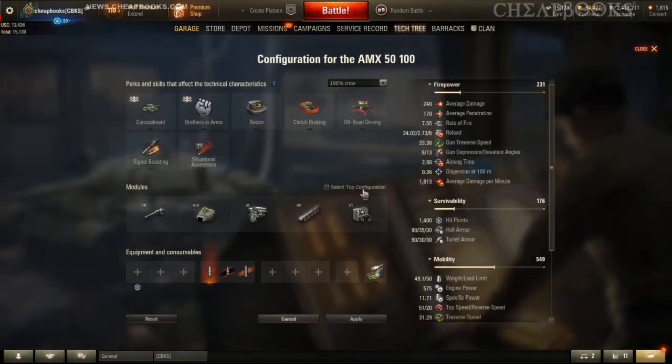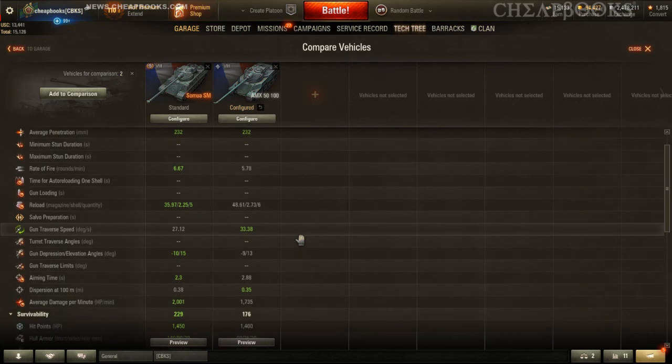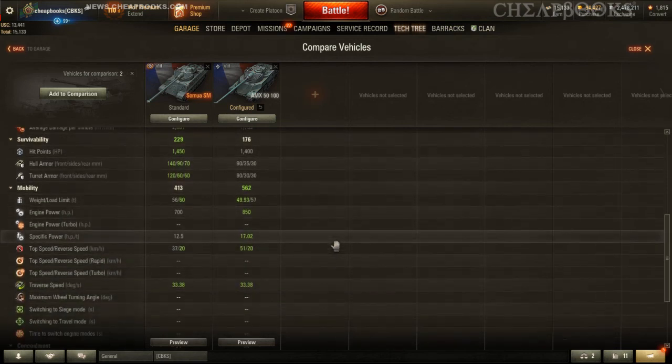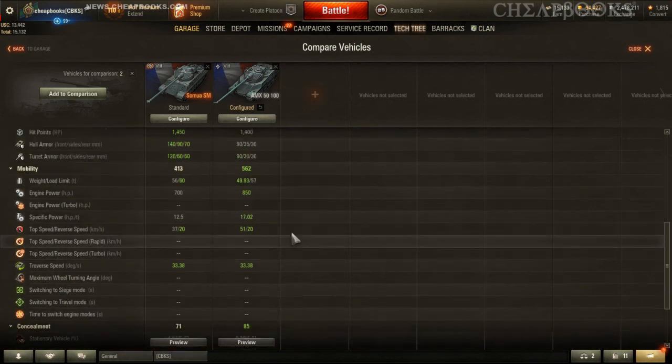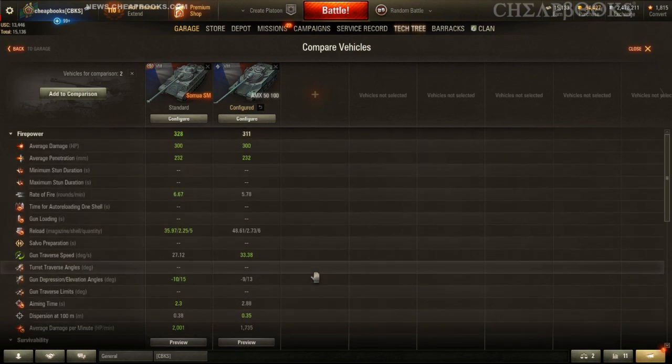Looking at the top configuration, the penetration for the regular and gold rounds is going to be about the same. The armor is better on the Somua SM and you won't be able to change that. The top speed on the 5100 is 51. So if you don't get a chance to get the Somua, don't worry — you can get the 5100 and you should still be happy. If you have any questions or comments, please post below.